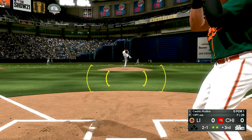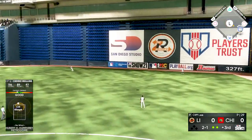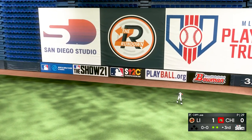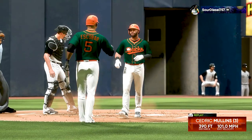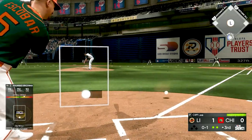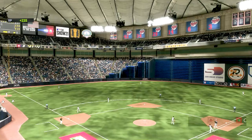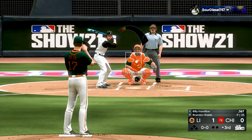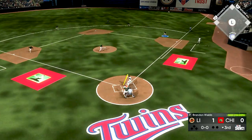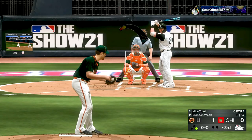Cliff Lee throws Cedric Mullins a high circle change-up and we catch it and rock it over the right field line. Cedric Mullins is another card that's doing great for me right now. Escobar gets up in the top of the third, waits on the knuckle curve and grounds out to the first baseman — easy out. Going into the bottom of the third, he pitches his pitcher and Billy Hamilton gets up and bunts it over. We try to make the play but don't get there — runner on first, no outs.